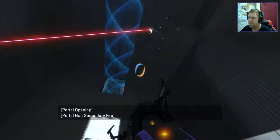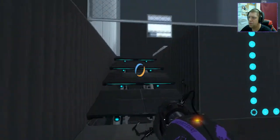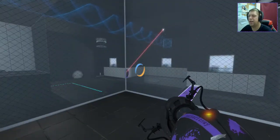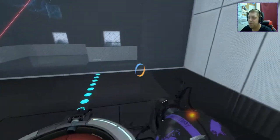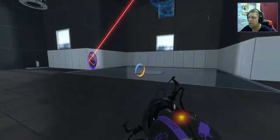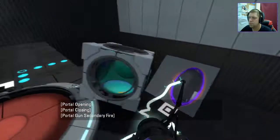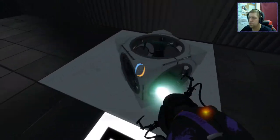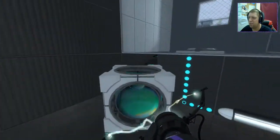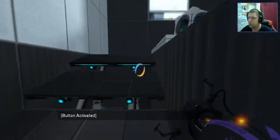Okay. We have another button here which does a light bridge, and we have another button over there which we can't get to in a minute, so I'm not going to go across there. I think for a start the light bridge is going to be the most useful thing, so we'll do that.